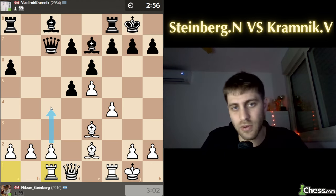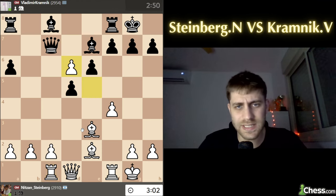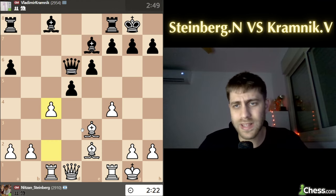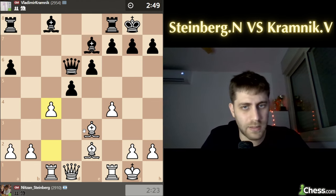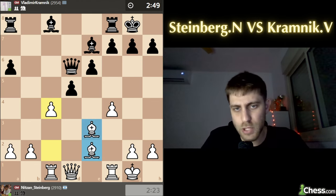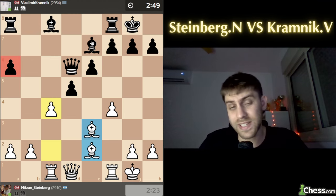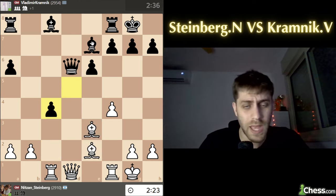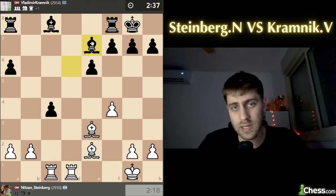My idea of course was to play c4, open it, and attack this very important d5 pawn in the center for black. So I played c6, took the pawn, queen takes, and just c4. It looks like only white can play for a win in this position - these bishops are doing great, the a6 pawn is a little bit weak, and my rooks are coming faster. He played d takes c4, queen takes, bishop takes, and rook fd1.